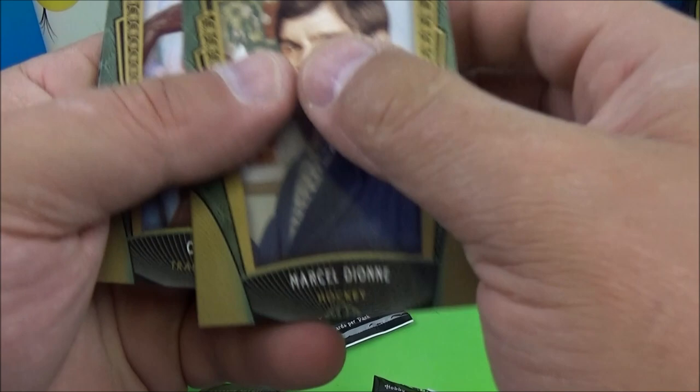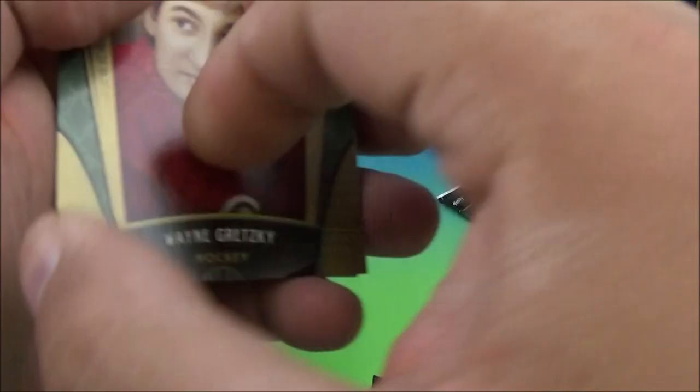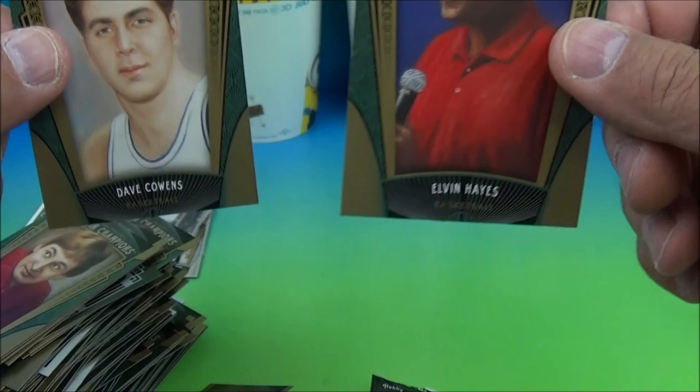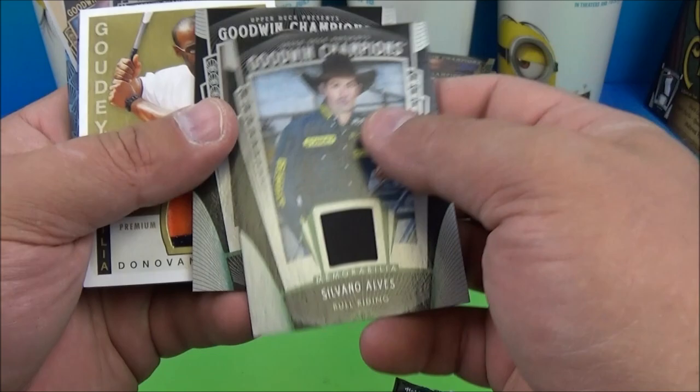Three packs and no dinosaur cards. I'll show you what I got in the other three boxes I opened before - these two boxes were horrible. Todd Gurley, Yao Ming, Emmett Smith. Silvano Alves bull riding card. Last pack - this one's really really thin, seems like there's one card in here. Kidding - there's two cards in this pack. So those two boxes just stunk, I got junk. We got a couple autos, couple minis - that's cool, Bills cards, bunch of mini cards.